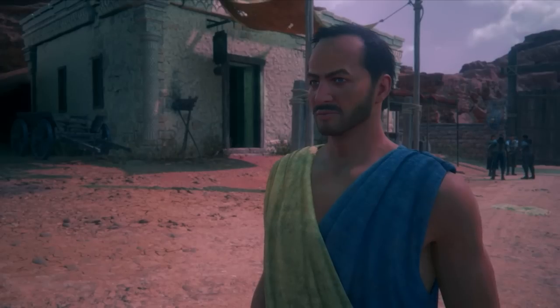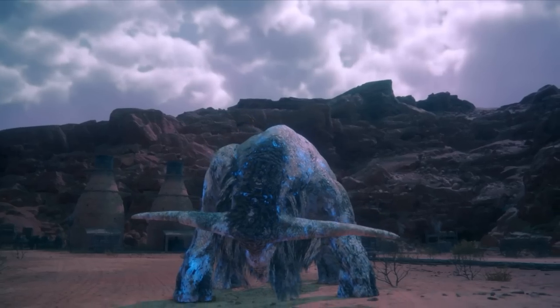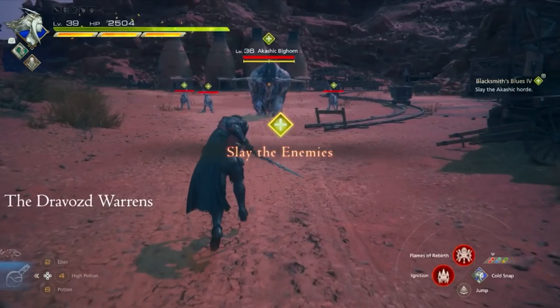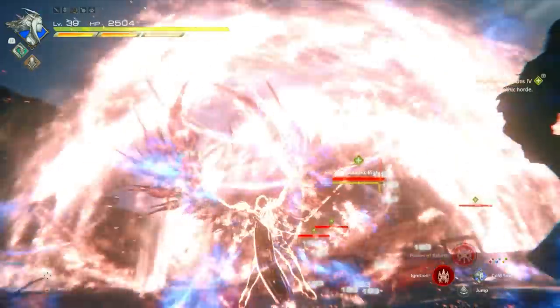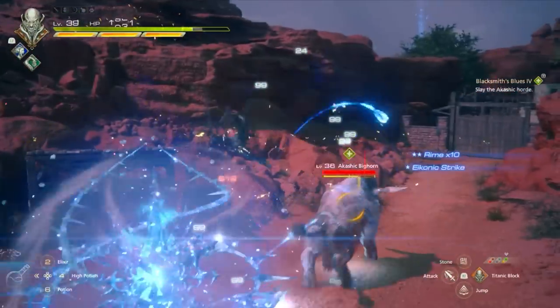Blackthorn will also show up — the whole squad is here. Directly from this interaction, the game will bring you to the gates on the outside where you're going to be facing the enemies. The first big one you'll be fighting is a very large enemy surrounded by a bunch of hounds. You want to prioritize the wolves and then focus on the bighorn. Use your flames of rebirth to get rid of the smaller enemies.